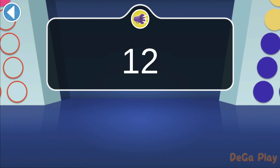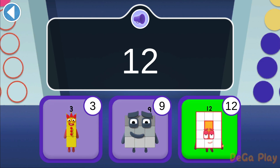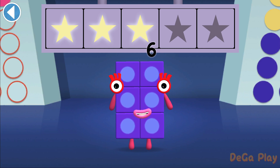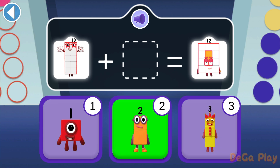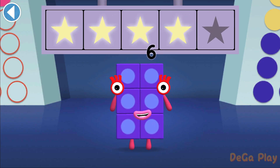Which of these number blocks is super rectangle twelve? Hooray! You've won three super shiny stars. Number Block Ten plus which number block makes twelve? Woohoo! You've won four super shiny stars.